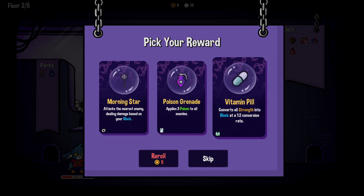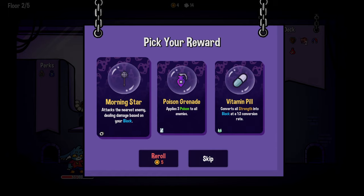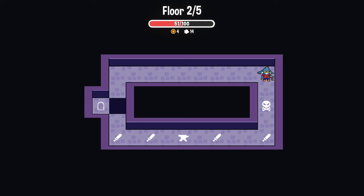Convert strength into block - I don't want to do that conversion rate. The poison grenade or the morning star. Damage based on block - I like the idea of the morning star. We can go heavy block and then smack him. Yeah, go for it.